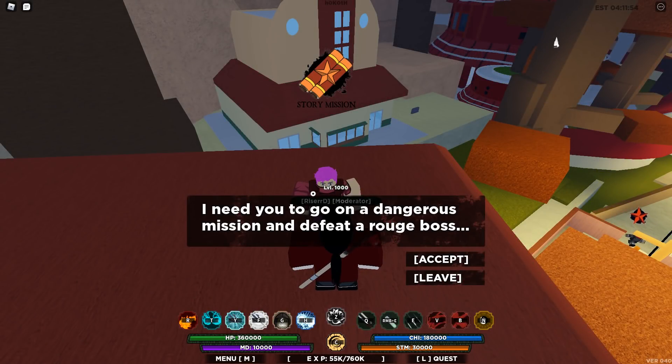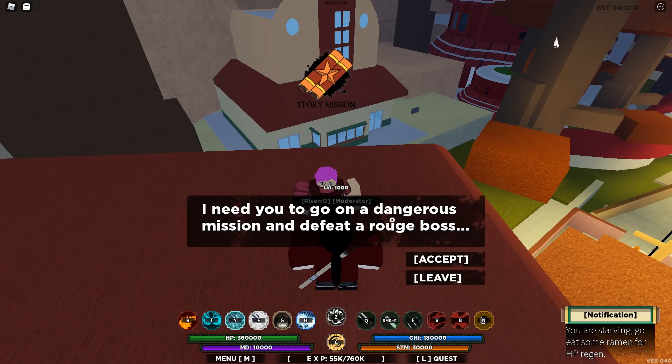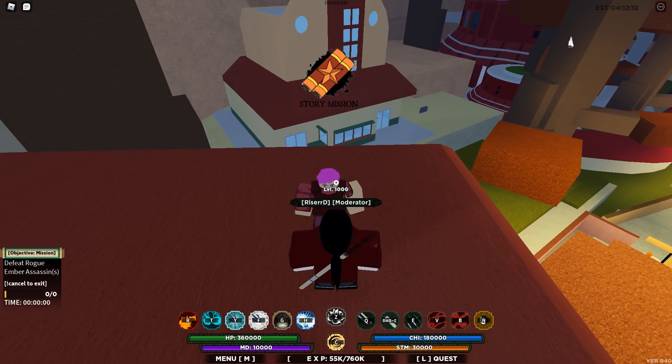As you guys can see, when you click on this NPC located right near the police building on the left side of the Ember Village, you'll find this guy standing on top of this building. When you click him, he'll ask you if you want to go on a dangerous mission and defeat a rogue boss.